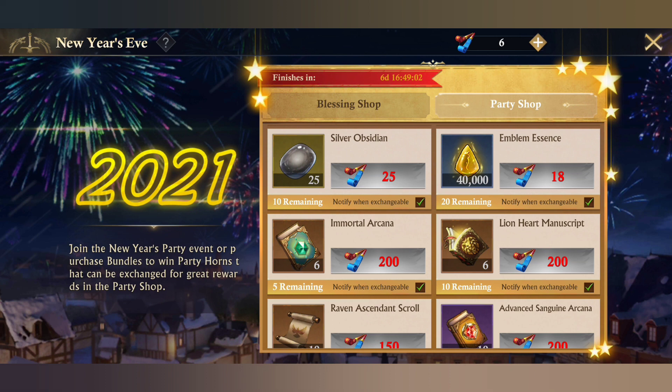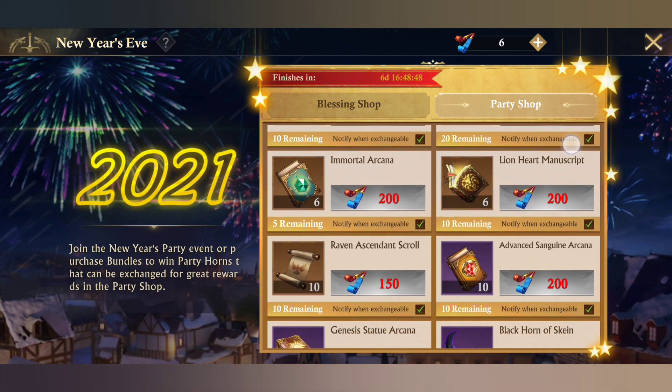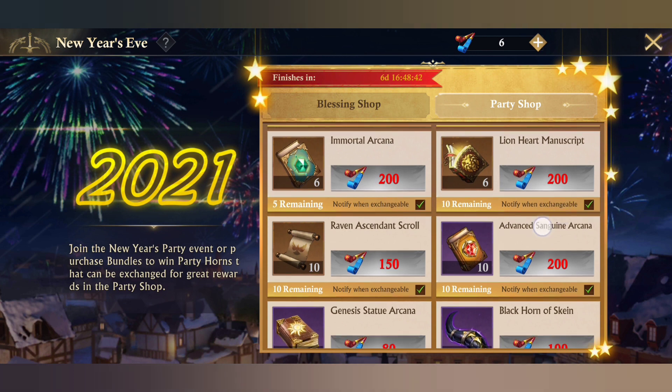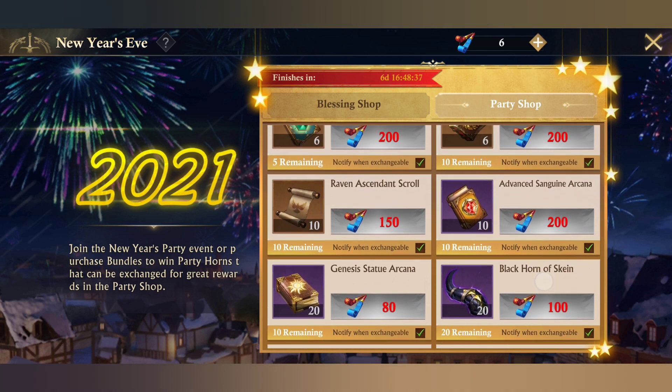Now let's move on to the rare items. There's the Immortal Arcana, introduced here for the first time — currently the rarest and most expensive item, only six available for 200. After that we have the Lionheart Manuscript for emblems. The key thing to focus on this time is the Sanguine Arcana — the advanced Sanguine Arcana.